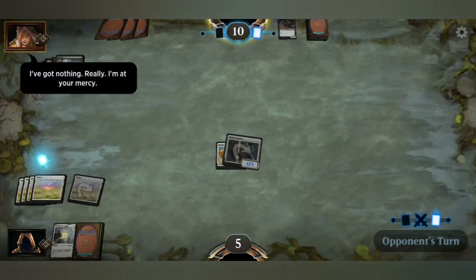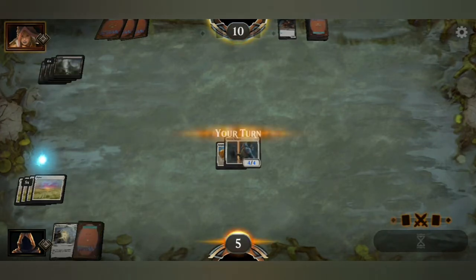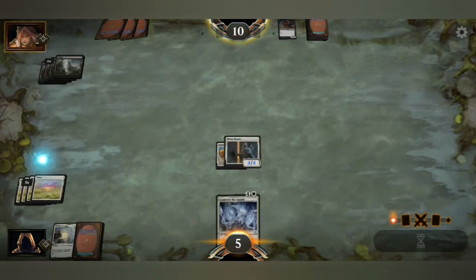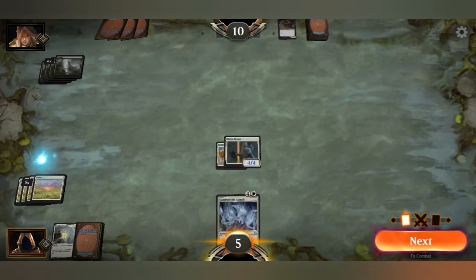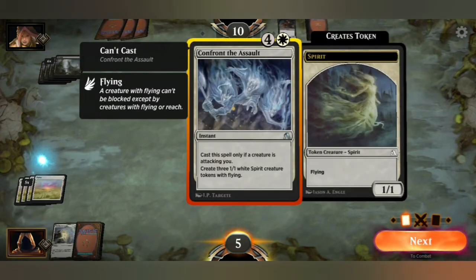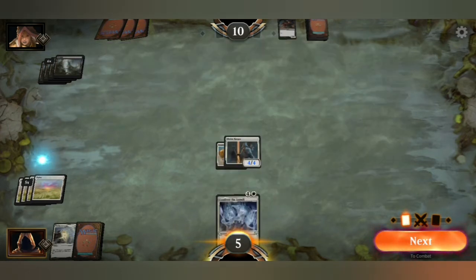What's happening next? Cast this spell only if a creature is attacking you — create three 1-1 white spirit creature tokens with flying. But only if a creature is attacking me. So okay, next. Obviously when he attacks me I hold back so I can prepare for his attack — yeah, that sounds like a good idea. And then all those creatures entering should give me life.